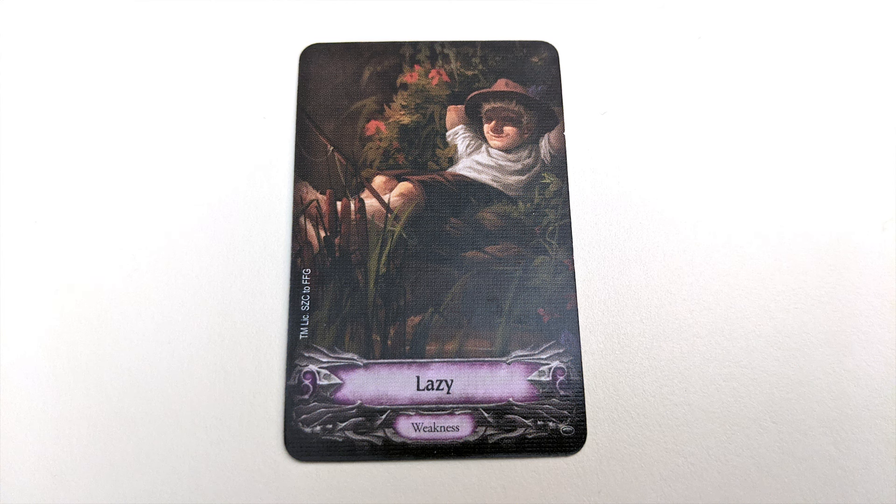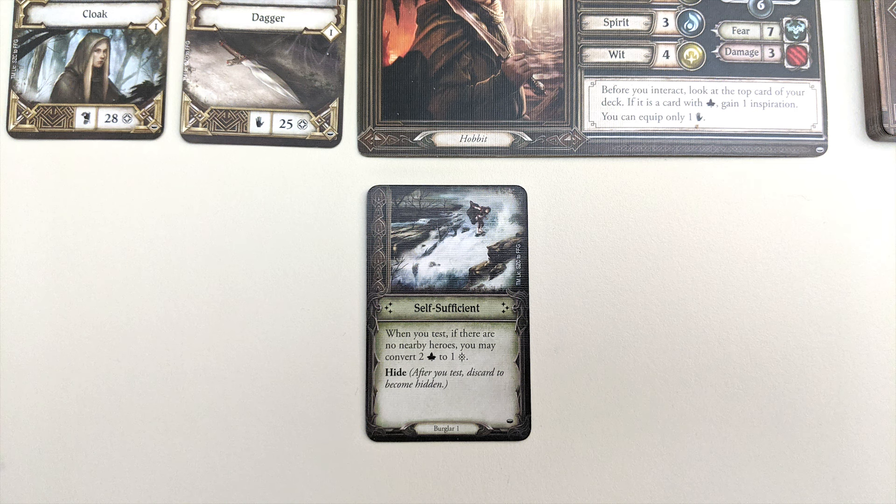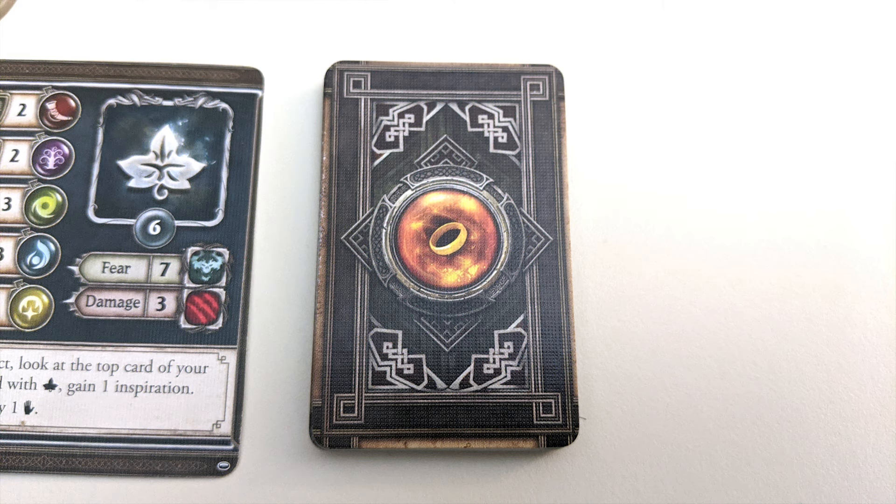Your deck will also contain one weakness card, which has no effect other than to water down your deck. Your starting skill card begins in its prepared state, face up in front of you, while the rest of your skill cards are shuffled into a facedown deck.